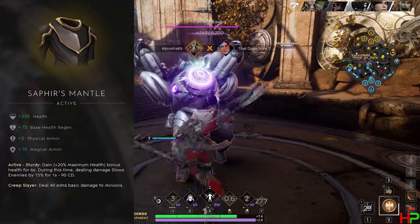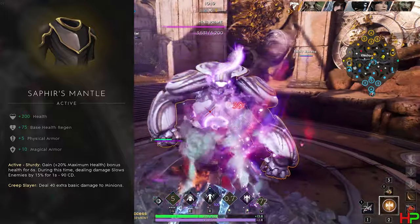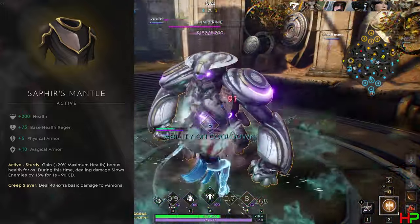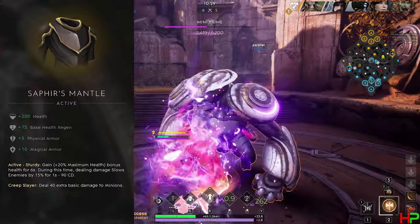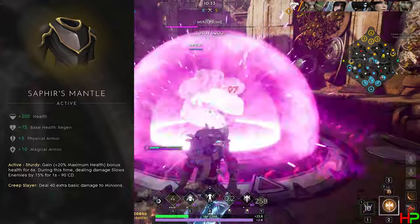As a tank, you're only really the focus when everyone else is dead or the enemy is just ignoring your damage dealers. If I was going to take Saphir's Mantle for the 15% slow when dealing damage to enemies, I can see it being useful on heroes like Richter or maybe Severog, but unless you're dealing damage in an area I don't really see it being a great pick — at least not in comparison to the other two options.